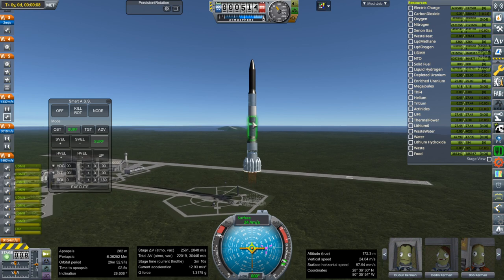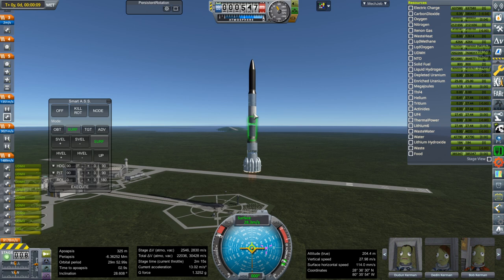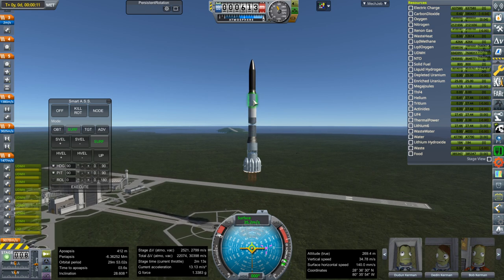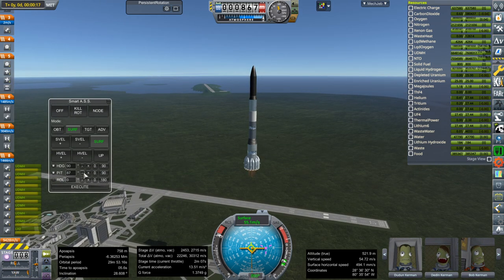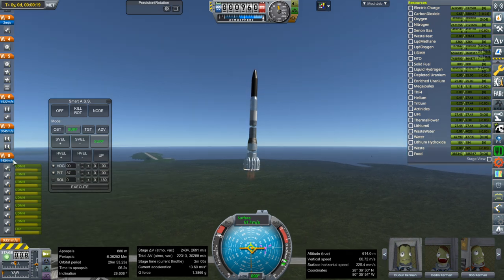Everything below this line is something I made in Blender, and then we've got procedural fairings. Inside these fairings are my Timberwind engines — the ones I modeled. That's a procedural tank, and procedural fairings up top. Unfortunately the plumes are still really, really small — I have to figure that out.